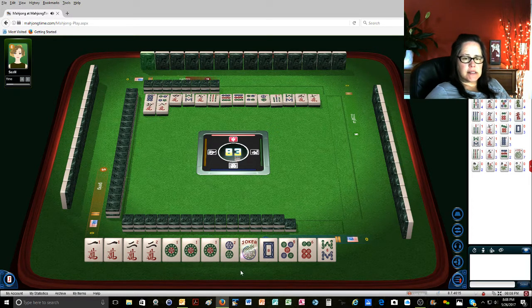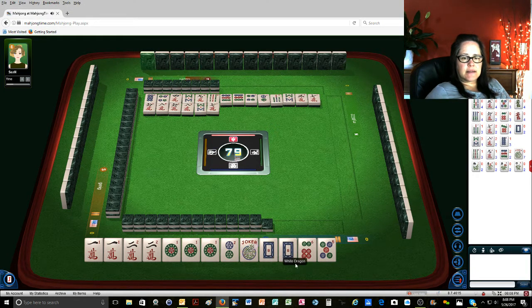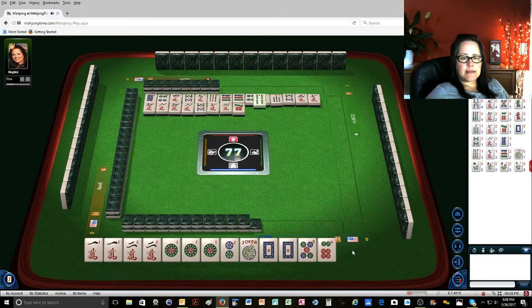I'm just thinking of options here — not a lot of options, actually. Sadly. 8 characters. Oh no, now there's a white dragon. 7 characters, 2 characters. Nope. 7 dots, 4 bamboos, 7 dots, 9 bamboos.